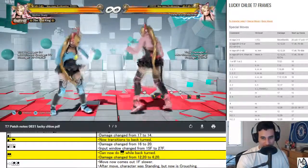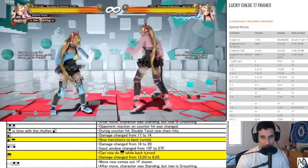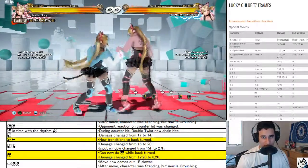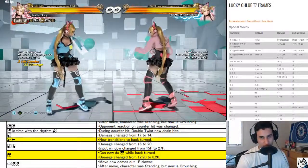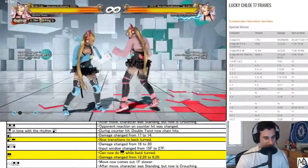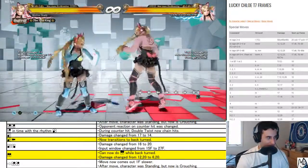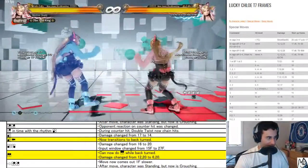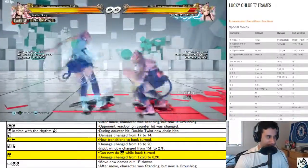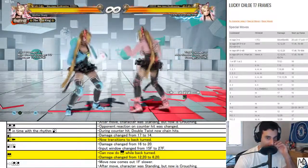Counter hit was changed — two times with three double twist now chain hits. You almost don't want it to because you're trying to trick people. This extra 17 damage would have been unscaled — down back three, yeah it's down back three. I kind of don't like this but it is what it is.